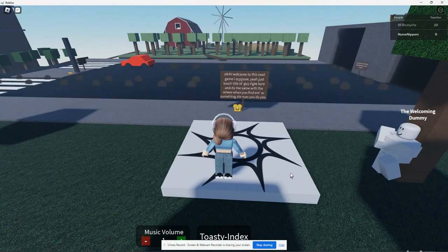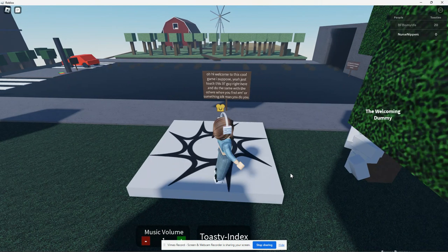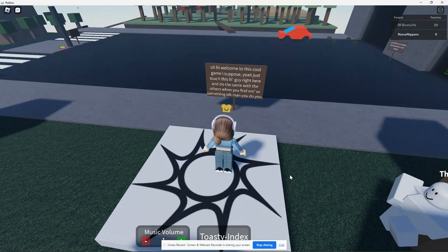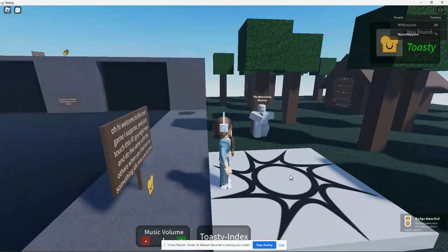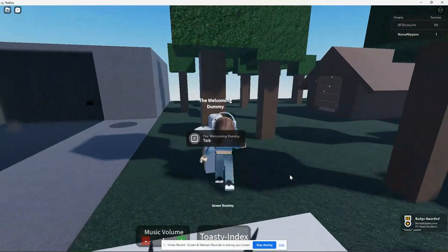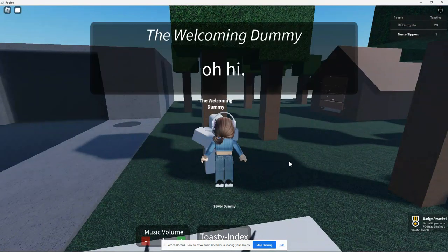Oh hi, welcome to this cool game, I suppose. Yeah, just touch this little guy right here and do the same with others when you find him or something. I don't know, man, you do you. We have found one toasty — the Welcoming Dummy. Hello. Hi, Welcoming Dummy.